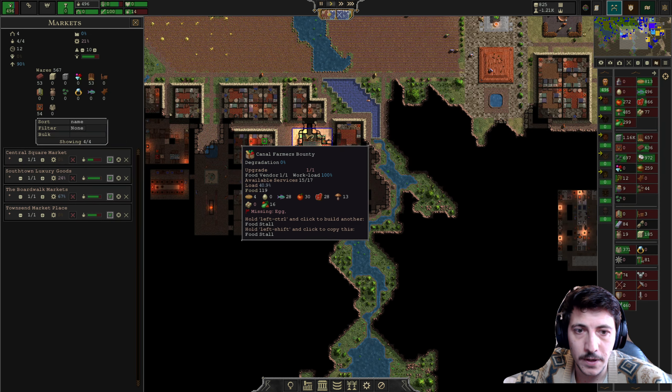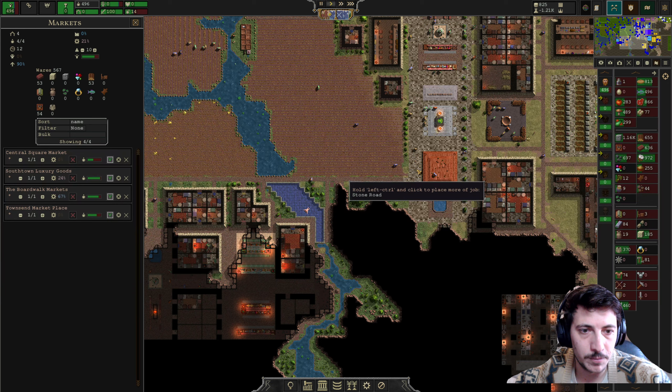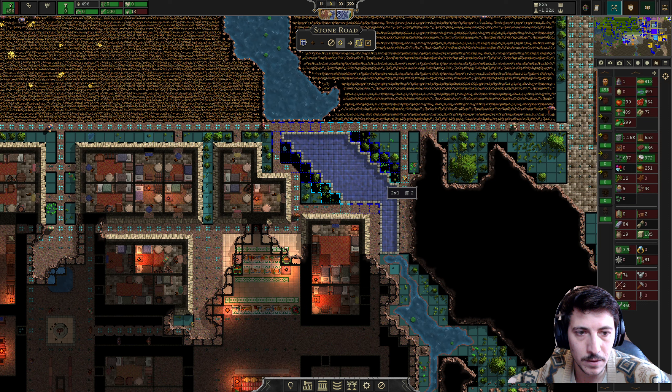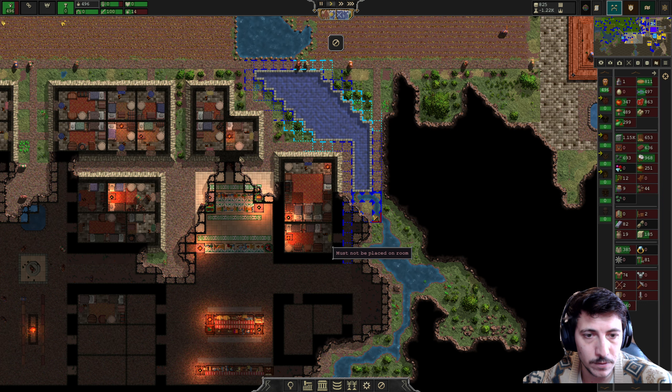We're gonna need some more opiates here pretty soon. Knowledge low - yes, I see. I'm gonna pull one out of here, pull one out of here. Put all five of you into here for right now. This is fine. Let's build a little bit more of the stone pathing here.